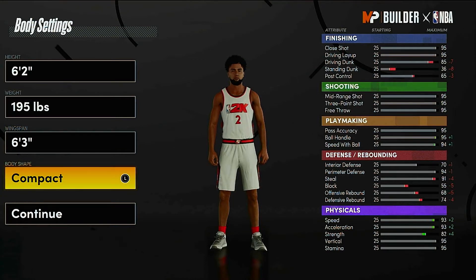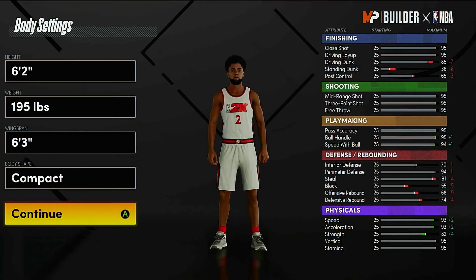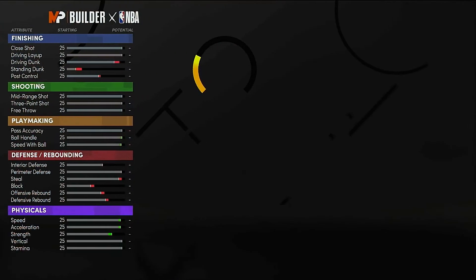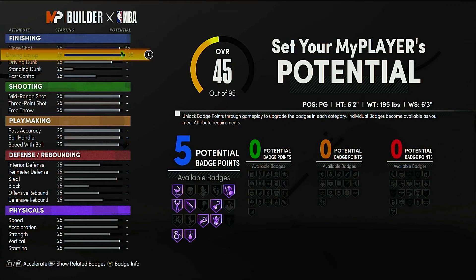For body shape, if we're going solely based on Kyrie, you want to go compact or slight — I'm going with compact for this video. Now when it comes to the attributes, just follow along with what I do here. For close shot, put it to a 95 and driving layup up to 95 as well. You want those five finishing badges — you can put Hall of Fame Fearless Finisher, because that's what Kyrie is. When he gets to the lane, he's scoring every time. Those are the only two things you want to touch on for finishing, because he's not a driving dunker.